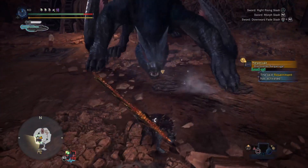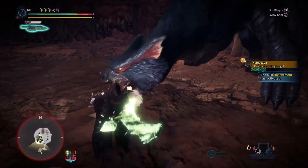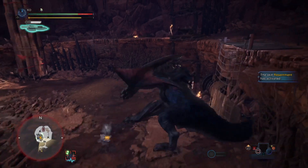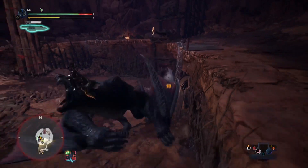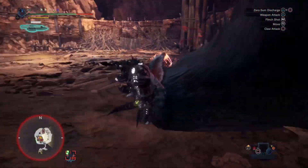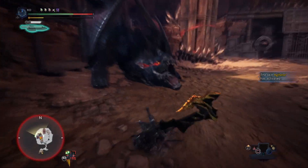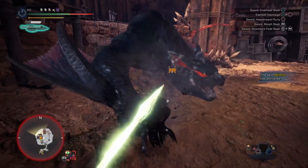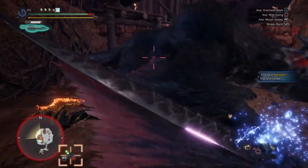So we throw a dung pod and then we try to get all of our hits in here, and we can already get the powered-up gauge with Switchaxe, which is really nice. From here we can hit him a couple times with sword mode and then we should get a stagger and then we can do the full morph attack.